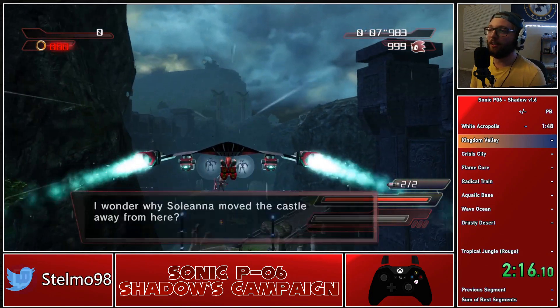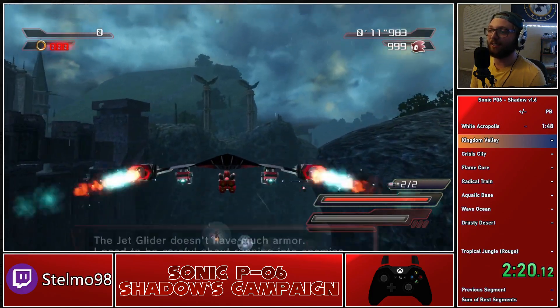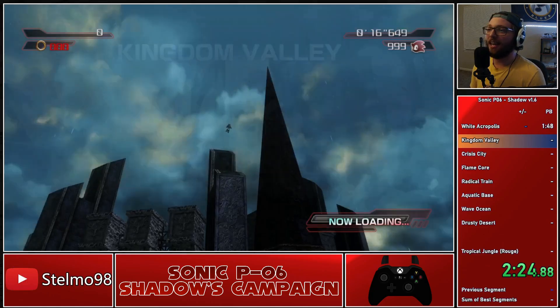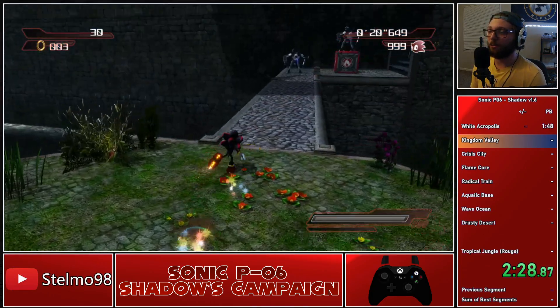Beginning in section one of Kingdom Valley here, you can see that we are in Shadow's Hang Glider. This is the vehicle we are going to be seeing the most, and unfortunately is the most bland. So we're just going to be double tapping A every three seconds to get a burst of speed and go through those sections as quickly as possible.